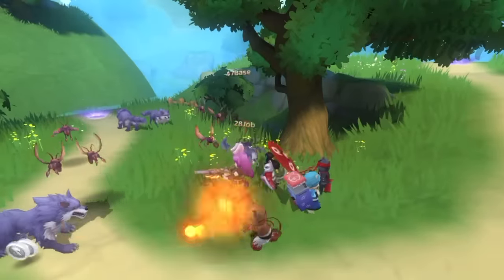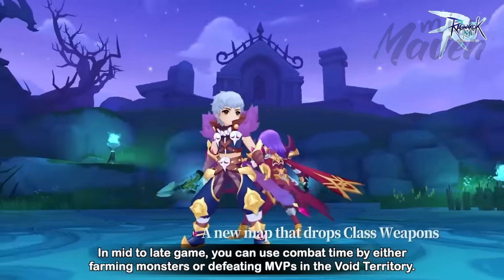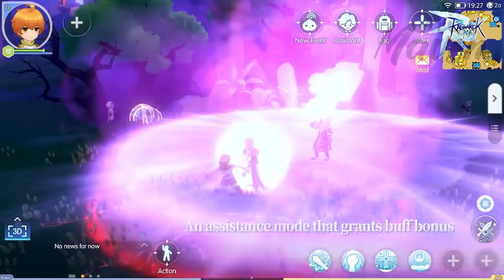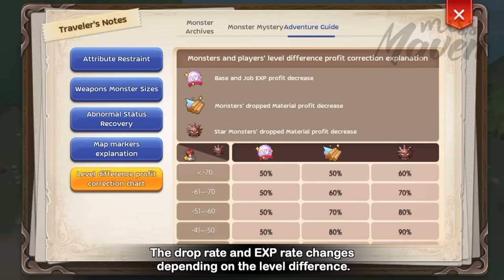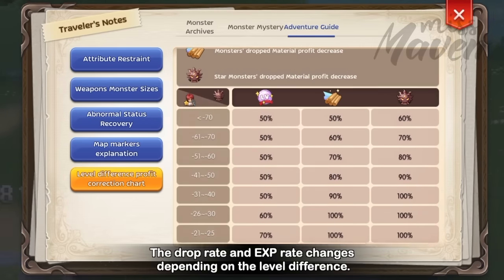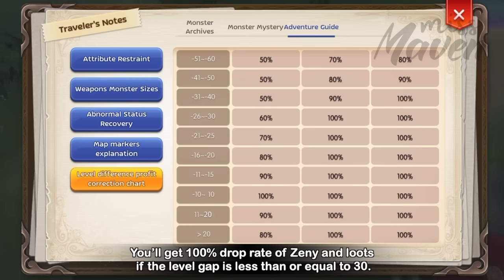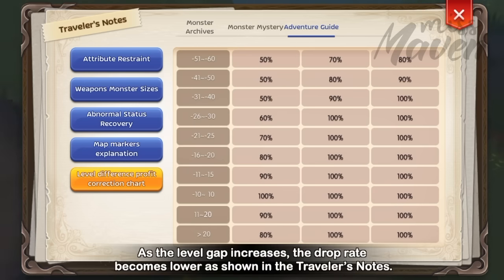Once you have sufficient gears in mid to late game, you can consume combat time by either farming monsters in the field or defeating MVPs in the void territory. Aside from the highest possible Zeny profit, other factors to consider when choosing a farming spot are as follows. First is level gap, wherein the drop rate and EXP rate changes depending on the difference in level between your character and the monster. You'll get 100% drop rate of Zeny and loot if the level gap is less than or equal to 30. So for a level 60 character, the most efficient monsters to farm are those which are level 30 to 90. As the level gap increases, the drop rate becomes lower as shown in the traveler's notes.